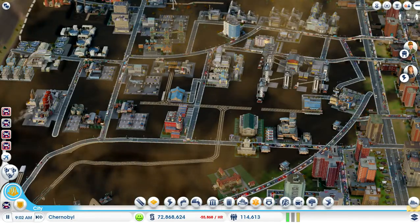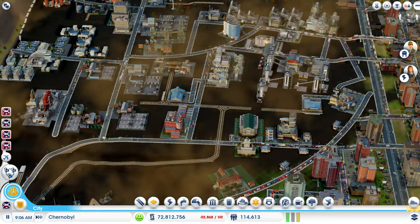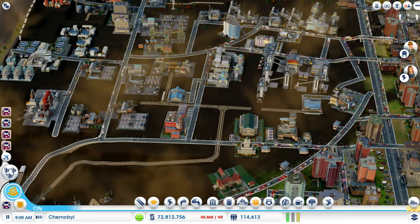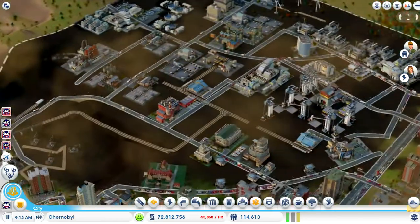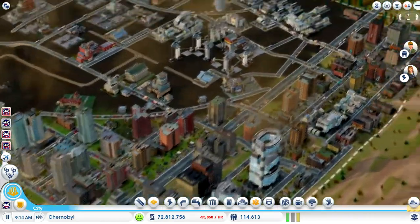Now you might be looking at that 72 million — you're losing 55,000 per hour — but this city is my strongest city at the moment. I had to get money from the other cities in this five city region and send it here to get this city fully recovered because it took a lot of money to get this city up and going.